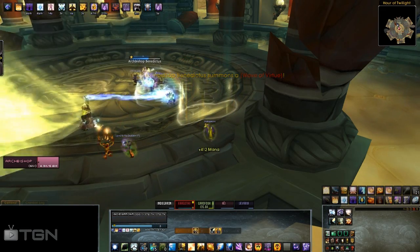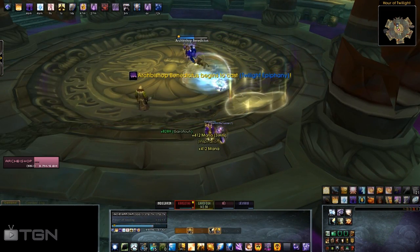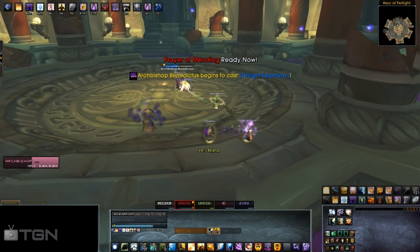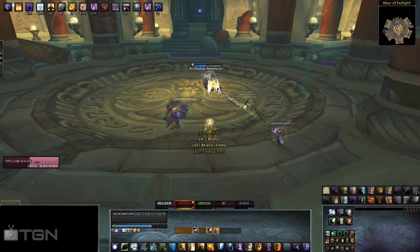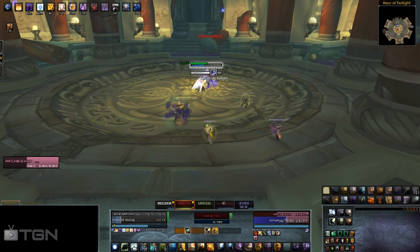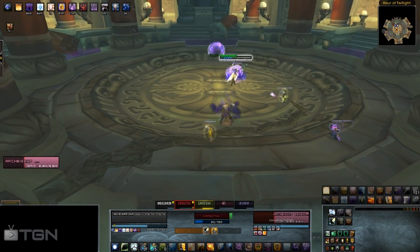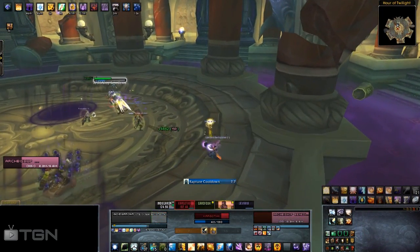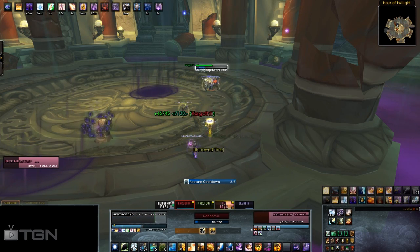He also has Wave of Virtue — he summons a wave that deals 97,500 to 102,500 holy damage to nearby enemies and knocks them back. There's really no point to the knockback since it essentially one-shots you, so just move out of the way. He also casts Purifying Light and Purifying Blast in phase one, dealing 78,000 to 82,000 holy damage. Once he reaches 60% health and enters shadow form, he starts casting shadow equivalents. Corrupting Twilight occurs when three shadow orbs form above his head, hitting three party members for 78,000 to 82,000 shadow damage.